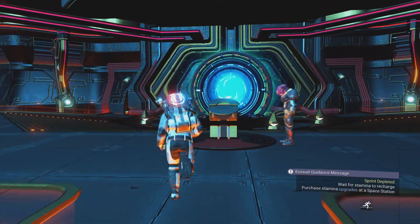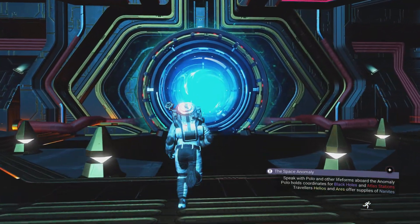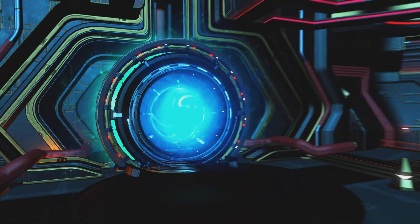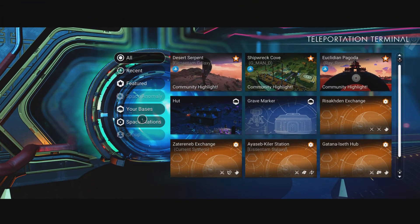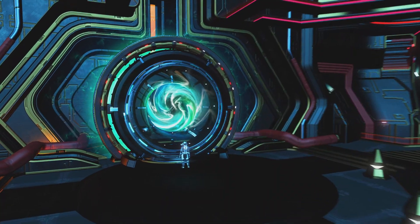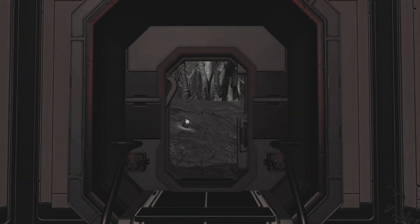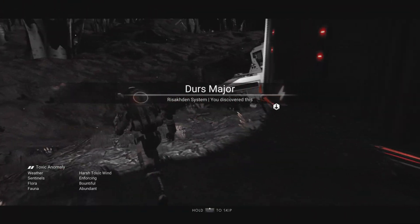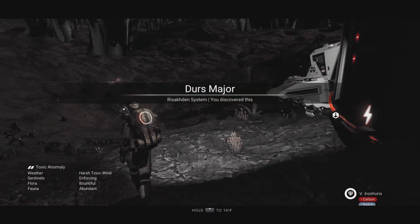I was hoping to get a double whammy but yeah it doesn't work anymore - that was a thing before but not anymore. So now what I'm looking for is my base - you can see it over there, 'grave marker'. I'm just going to jump over to the grave marker base that I just built. Hopefully I'm going to arrive at the base - there we are, I have arrived.